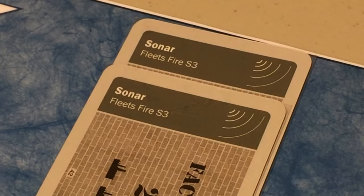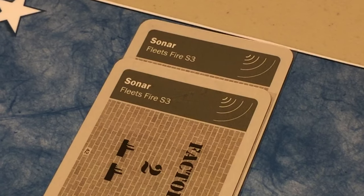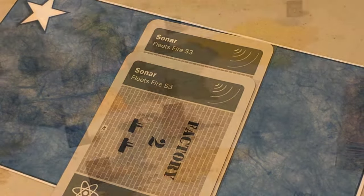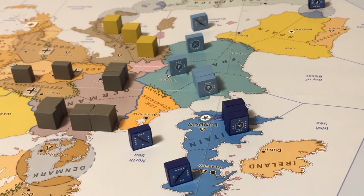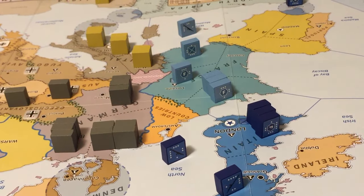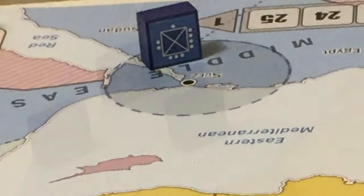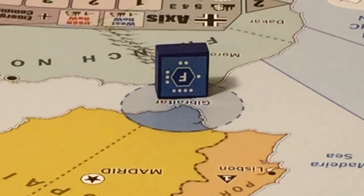The Western Allies have sonar technology, which increases the firepower of their fleets from 2 to 3, meaning each fleet die rolls a hit on a 3 or less against enemy submarines. The Western Allies start with 16 British and French units totaling a combat value of 31, most deployed in or around Britain and France, with British units also in India, Suez, and a fortress unit in Gibraltar.